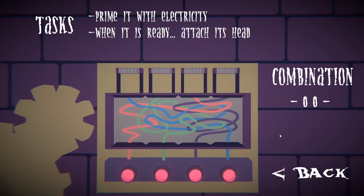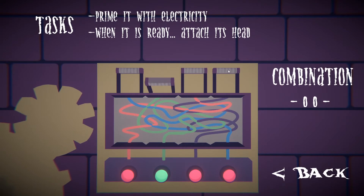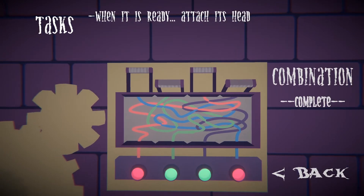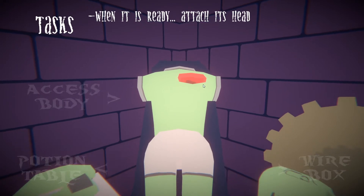On to the body. It was a bit disappointing just clicking the body part and having it teleport to the spot it belongs in. I think you can have some real fun here by having the player drag and drop the body parts with some physics to make it fun.